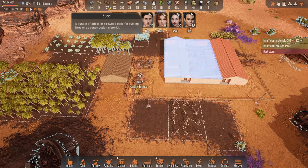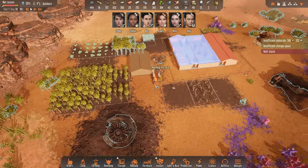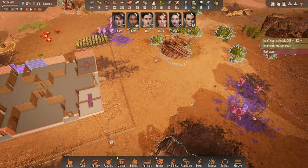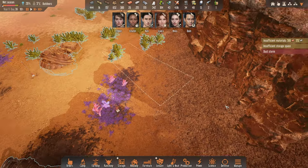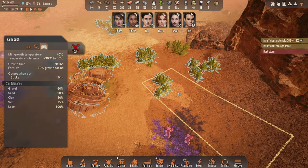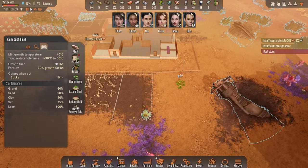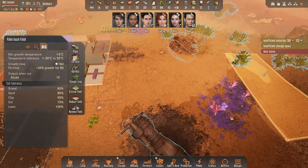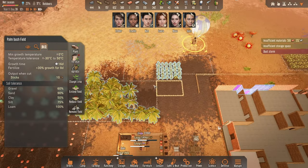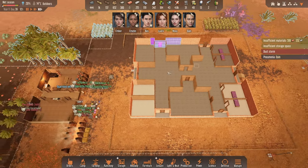I've noticed that the sticks over here are starting to get pretty short, because we're producing quite a lot of bricks and cement. We've got a few more bushes we can harvest, but I would very much like to start planting some new ones. That field is going to be quite big, and we're going to place it further away from the colony for now, since we're not quite sure how we want to do this layout.